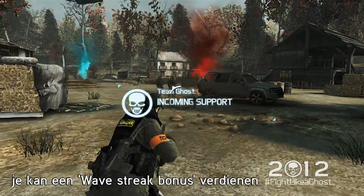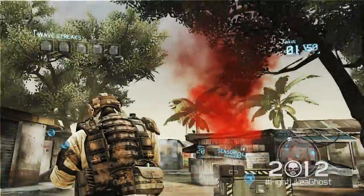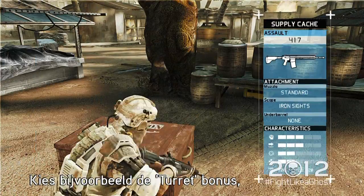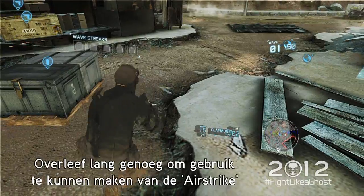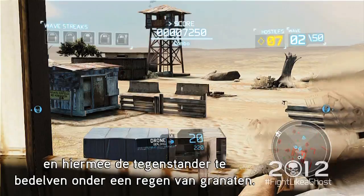More importantly, you can earn Wave Streak bonuses by surviving several waves in a row. Wave Streak bonuses are items that will help you offensively and defensively. For instance, you get a turret bonus which will allow you to deploy defensive turrets to protect your HQ. If you complete a long enough streak, you can deploy a devastating airstrike that will destroy your enemies.